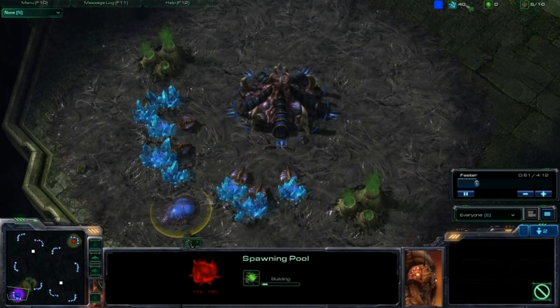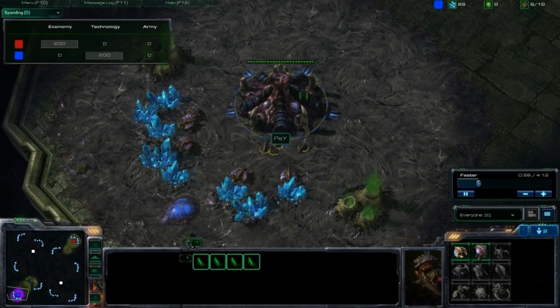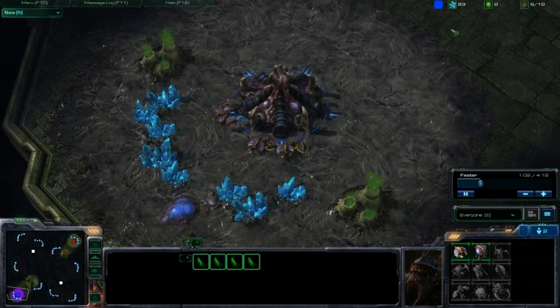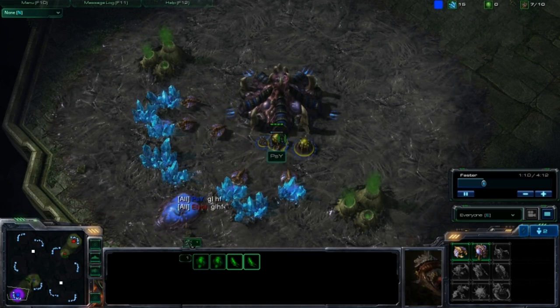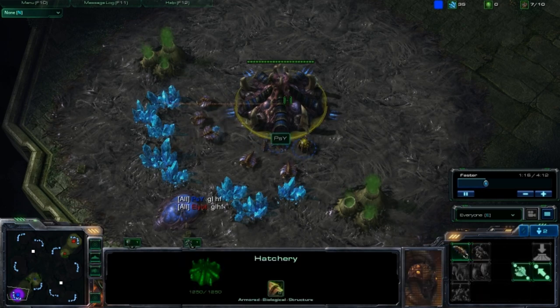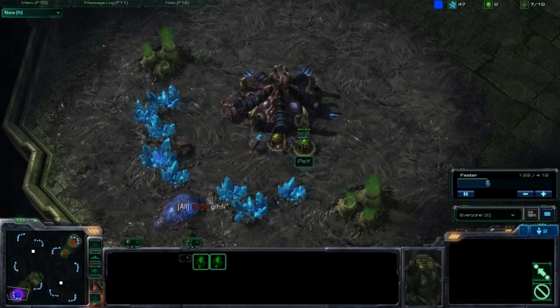So I put down my 6-pool once I hit 200 minerals, and right now I have 4 larvae. Watch — when I hit 100, I'm going to do it again. I'm going to do this again and try to get up to 5 larvae to produce 10 lings when my pool comes. So here we go. 2 eggs producing, I have 2 larvae.